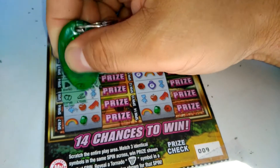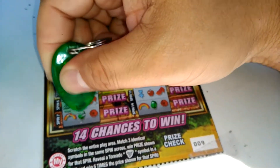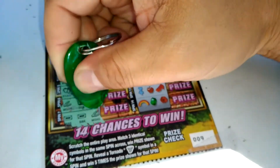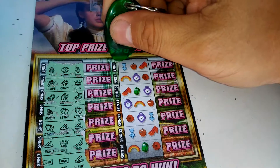There's another strawberry in the next line. Wishbone and wishbone, wishbone, crown, banana, bar, bar, wishbone. All righty, next roll.